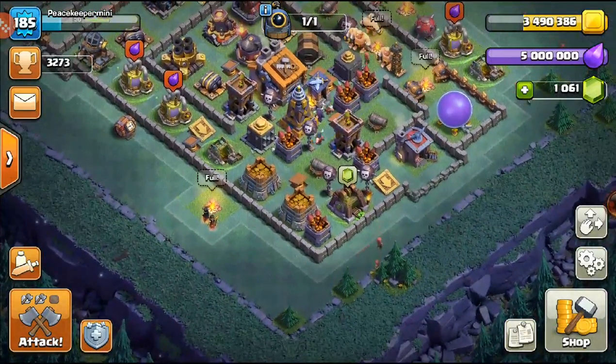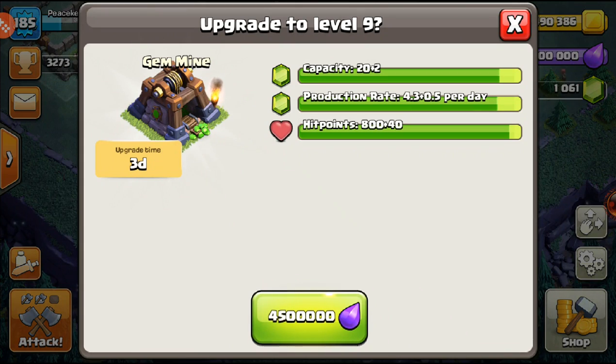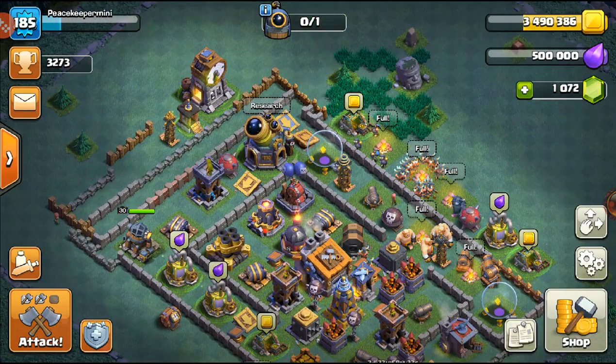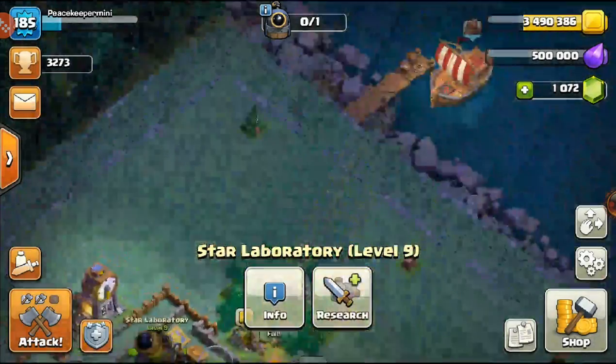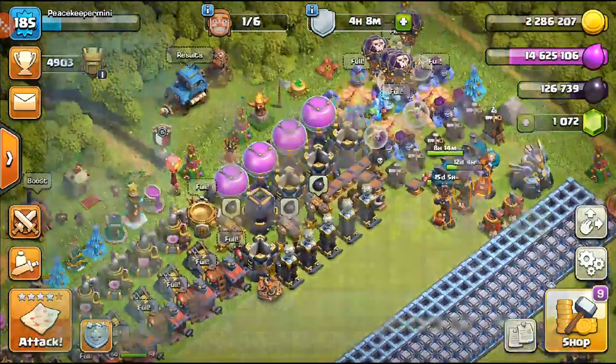I know I'm going to need to be upgrading other laboratory troops, so I'll use this boost as well. I think this upgrade is what I'm going to go for — 4.5 million elixir. That's going to max out the gems I can potentially get. It probably wasn't the best use, but we went with it.